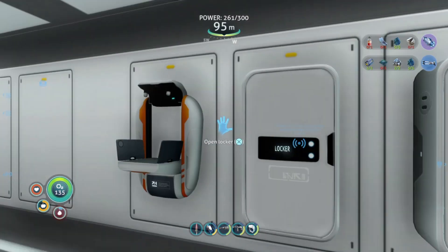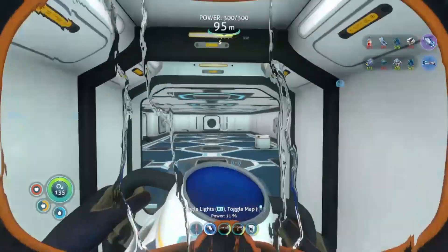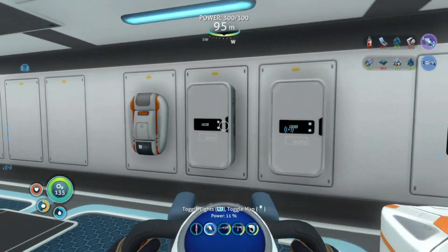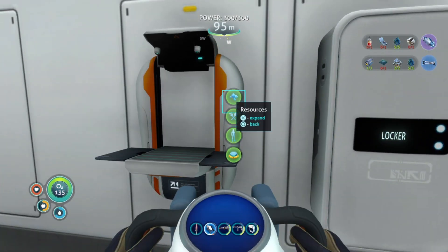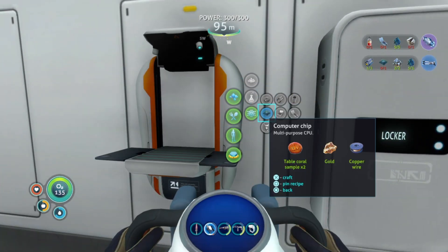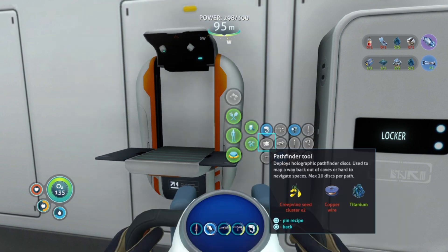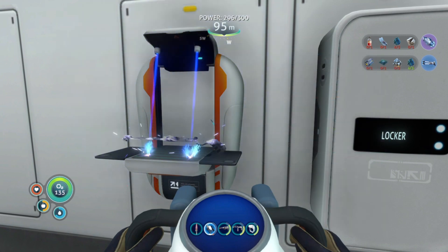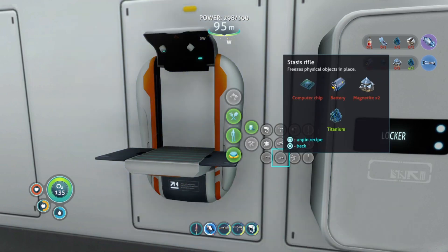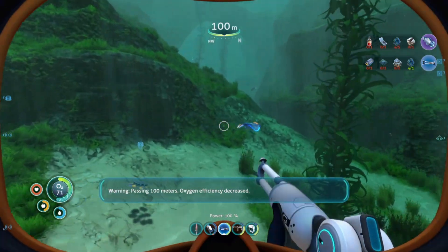346 minutes later — okay, we finally got all the materials we need for the computer chip. Let's go over here: electronics, computer chip. Now we have one of everything. That should give us the stasis rifle, which freezes physical objects in place. Does this work on monsters? Oxygen efficiency.